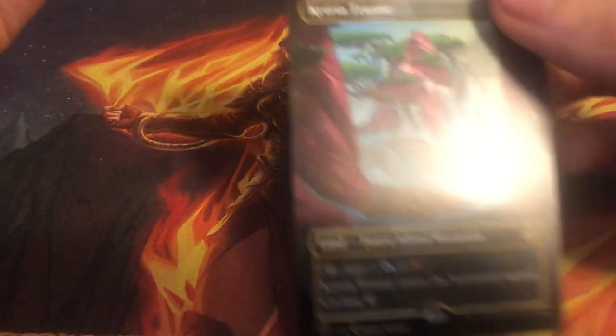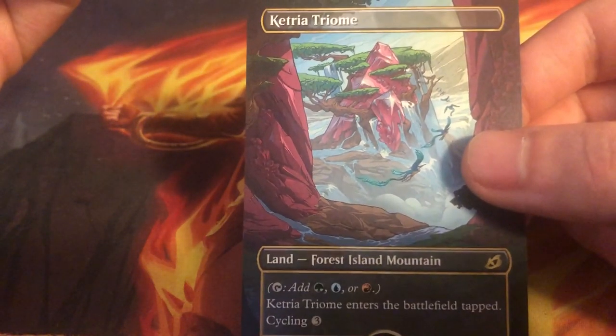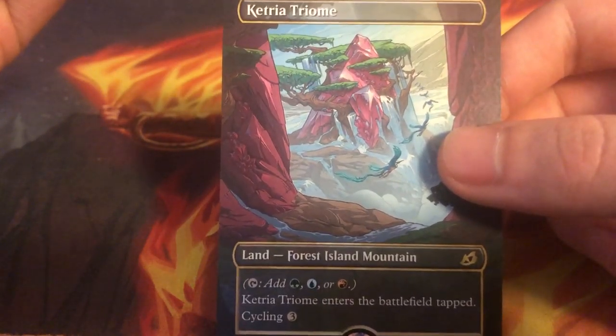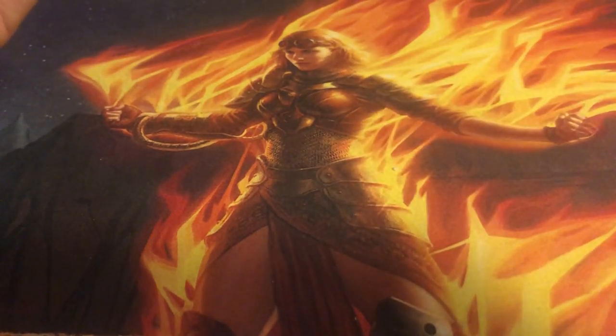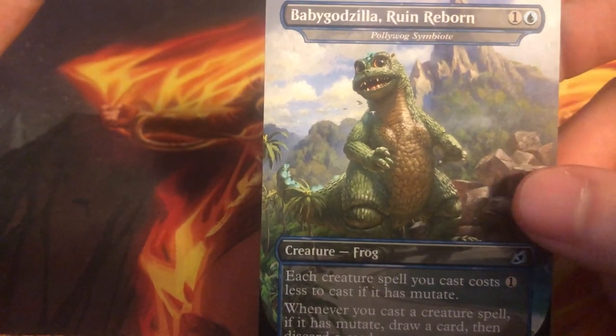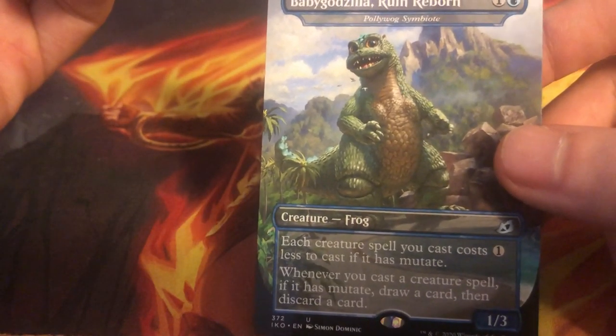We have a land here — it would be Ketria Triome, the Temur land. Very nice, very beautiful art here. Really loving that. And so cute — we have Baby Godzilla, Ruined Reborn, also known as Pollywog Symbiote. Loving this, so cute. I didn't realize this was a frog, but the actual Pollywog Symbiote art is a frog — very cool.